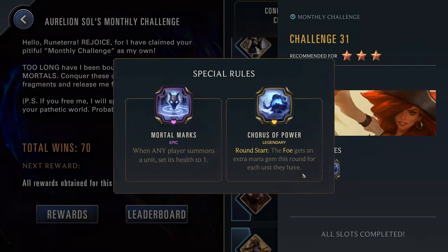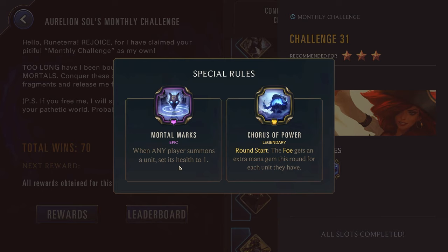Challenge thirty-one, three stars — we have Misfortune. Mortal Marks: when any player summons a unit, set its health to one. Misfortune has a lot of ways to hit your board with damage, so this can be a little rough. But since this is also affecting the enemy, you can do the exact same thing to them and play your own Misfortune or Jack if you have him at three stars. We also have Chorus of Power: round start, the foe gets an extra mana gem for each unit they have. So you really want to be sure you're just destroying the entire enemy board. Again, Jack is really good for Mortal Marks, and Misfortune is also solid.